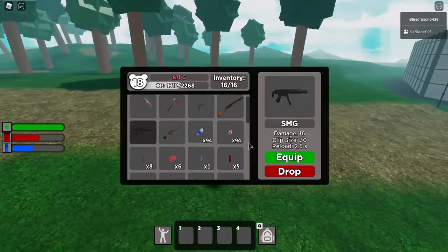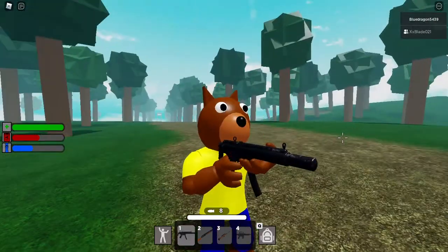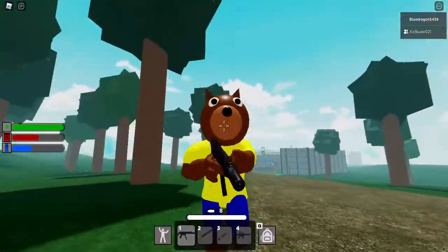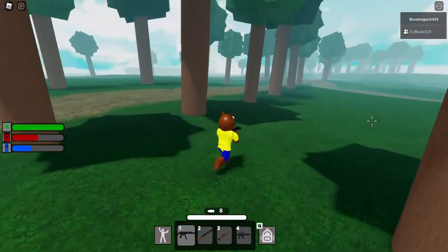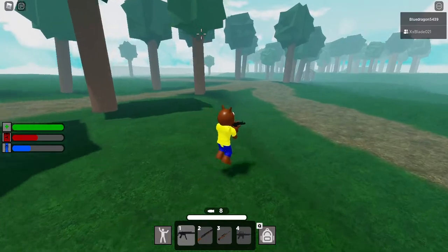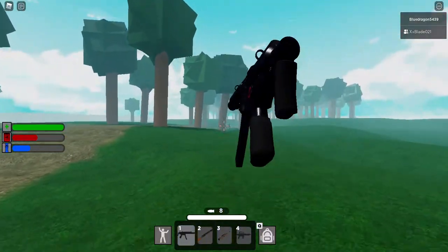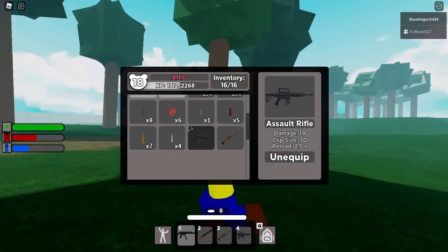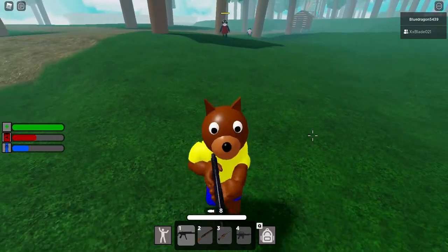The next gun we have is the SMG. This one fires pretty fast, so although you can find ammo around the map, you probably shouldn't use this gun except for emergencies until you unlock the ammo for it from the shop. I think that's around level 20, maybe level 25 - I'm only level 18 so I'm not sure, but I'm assuming those shop slots are for ammo for these guns.